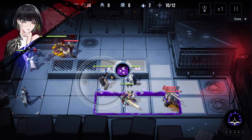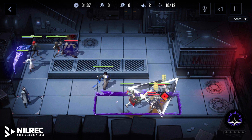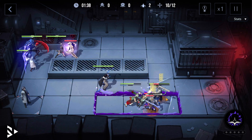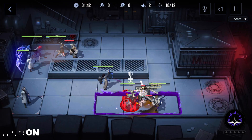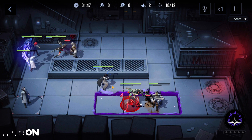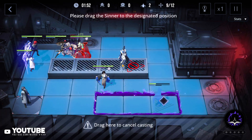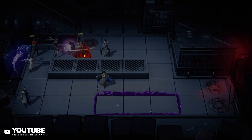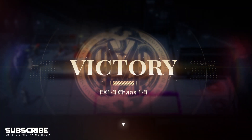It's pretty much done. Use Lisa's ability and Labyrinth. Heal your units — Wendy needs healing. That should do it. Just chase and clean up the enemy on the top, and there you go. EX 1-3, Chaos 1-3 — thank you guys so much for watching, and I'll see you in the next video.